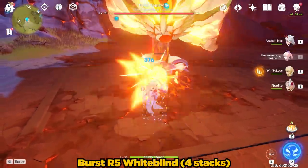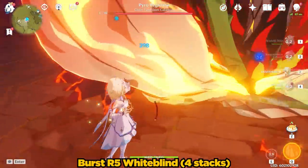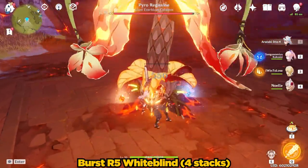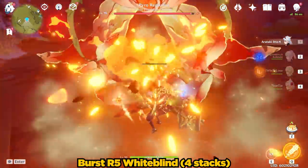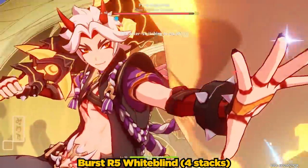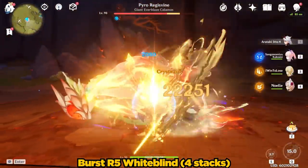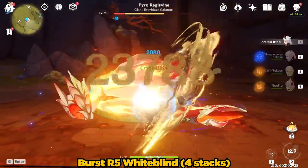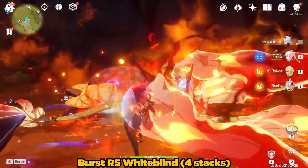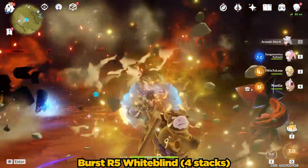But what if we gave Ito a little bit of time to gain some stacks on both the White Blind, as well as his Superlative Superstrength, by hitting the Regisfine a bit before I knock it down? Now Ito has maximum stacks for his Superlative Superstrength, as well as maximum stacks on the White Blind. Now he managed to obliterate the Regisfine even faster than before.